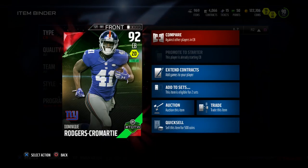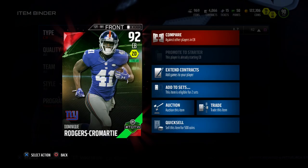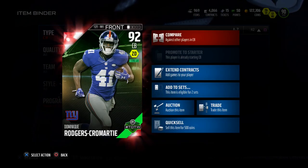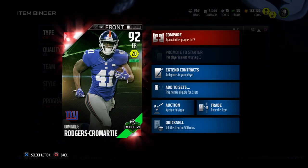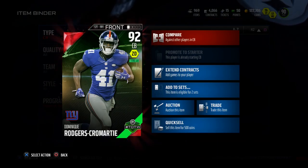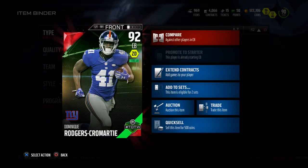What's going on everybody, this is Popular Stranger and we are back again today with another Madden 16 player card review. Today we're going to be looking at Dominique Rogers-Cromartie, aka DRC, from the New York Giants. This is his Team of the Week elite version, 92 overall, and it has a zone defense style.